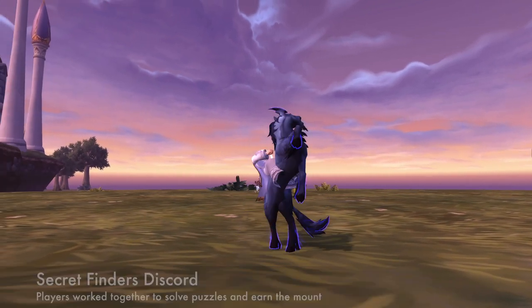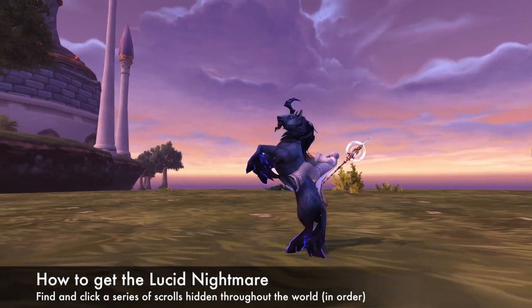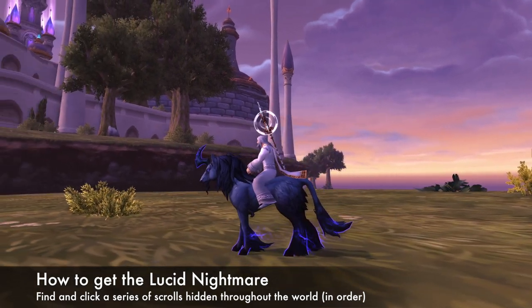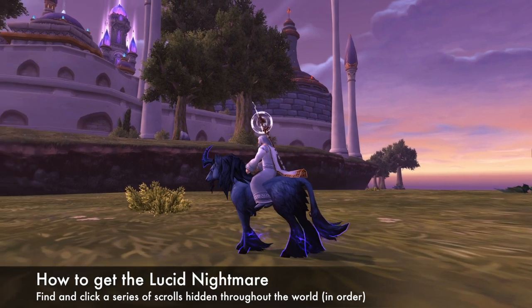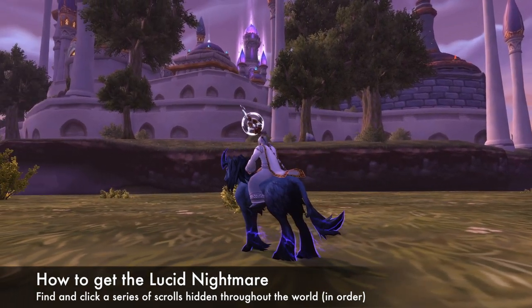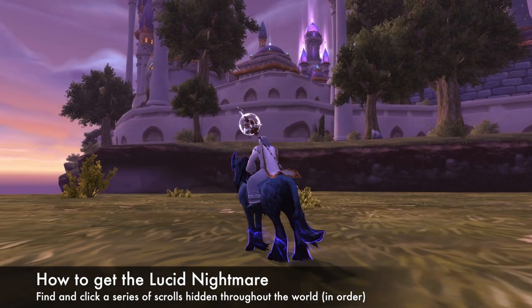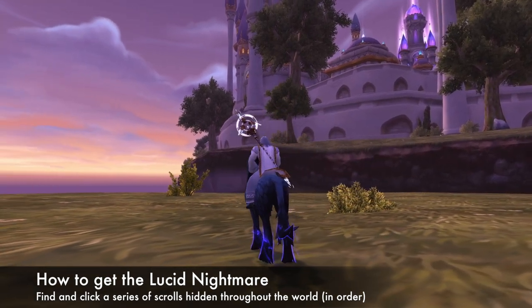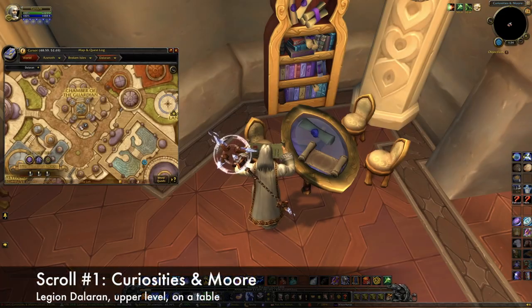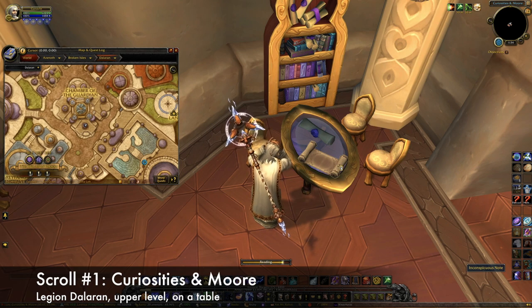Let's jump right in. Getting this mount involves finding and clicking a series of scrolls scattered throughout the world. Most of them have some kind of puzzle you need to solve to reveal them, and there are a few doozies, so go into this with the knowledge that it could take a while. You have to click the scrolls in the order I list them here — no skipping ahead. Our adventure starts at Curiosities and More in Legion Dalaran. On the upper level, there is a scroll sitting on a table, which gives you this message.